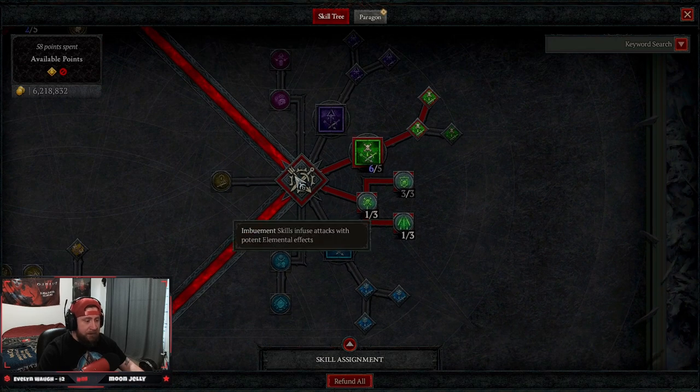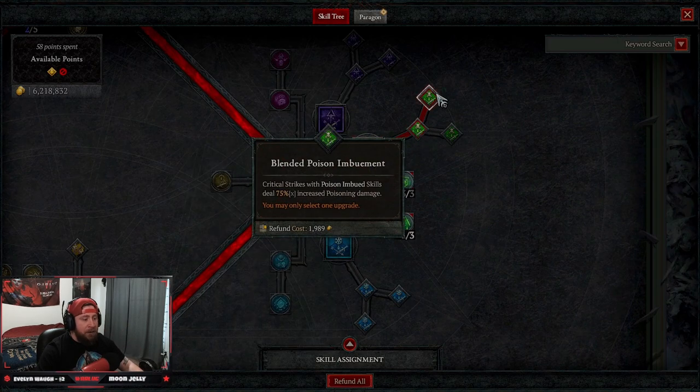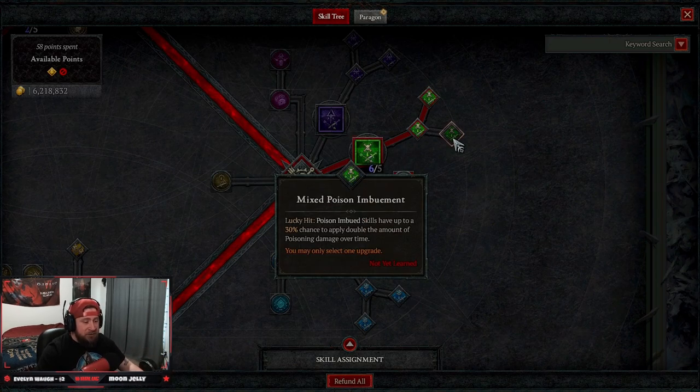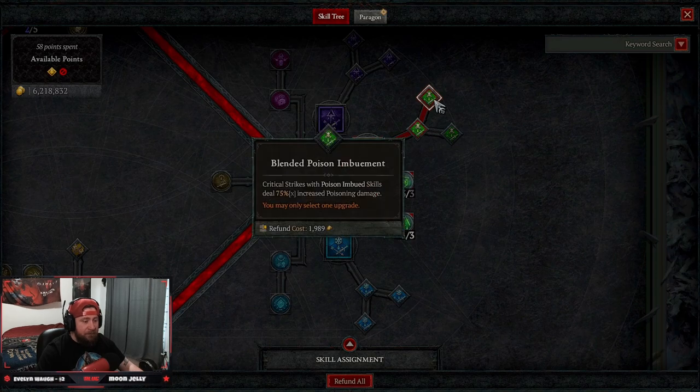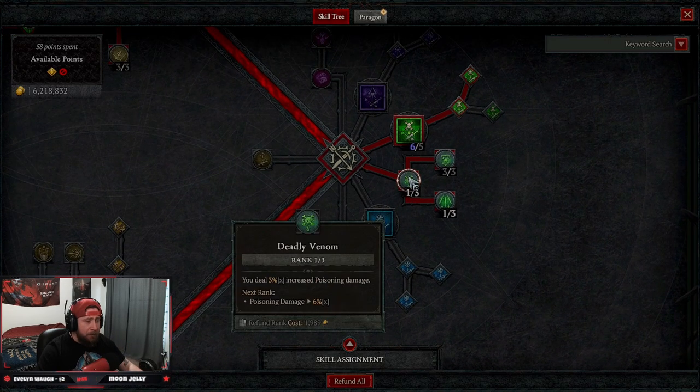We have Poison Imbuement — max this out as much as possible, all the way up to five if you can, to maximize the poison we apply. Then we go into Blended Poison Imbuement so on a crit we apply even more damage. However, Mixed Imbuement is also very strong — if you don't feel like you're hitting a lot of crits, use Mixed Imbuement. I'd definitely suggest Mixed Imbuement especially against bosses.